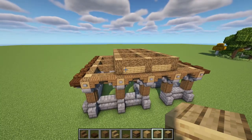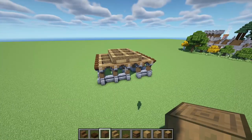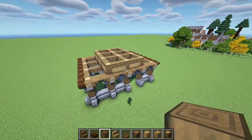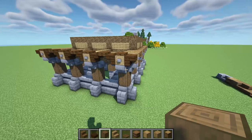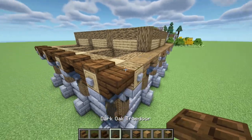Next up, one thing I actually wanted to do before we do the whole second story is I want to finish doing the roof so we know where all of this stuff is going to go. So let's start by getting our dark oak slab, our dark oak stairs, and our dark oak trapdoors.